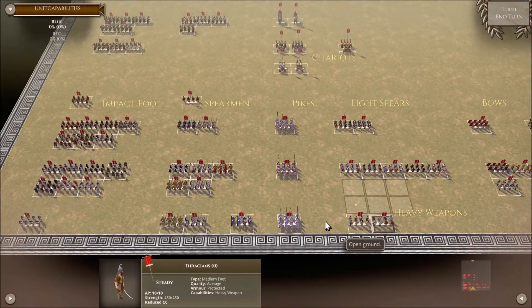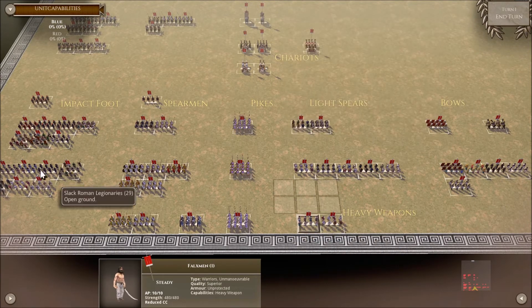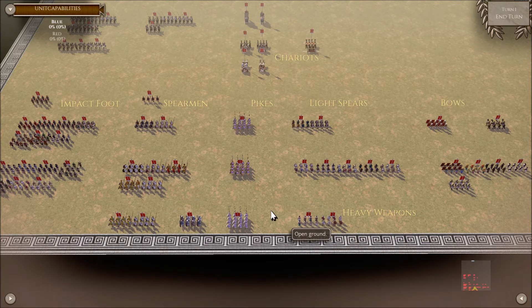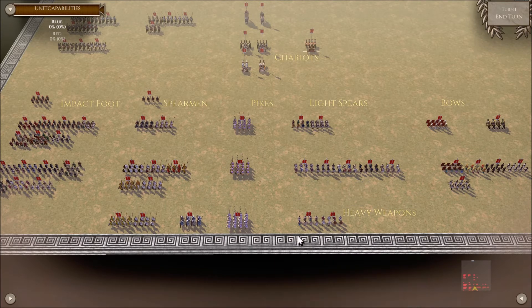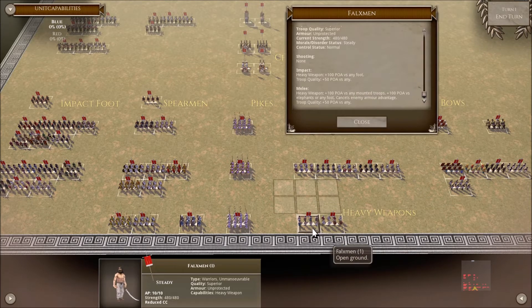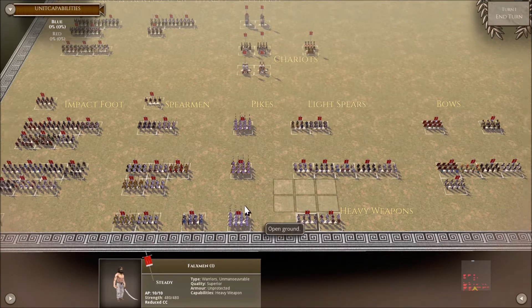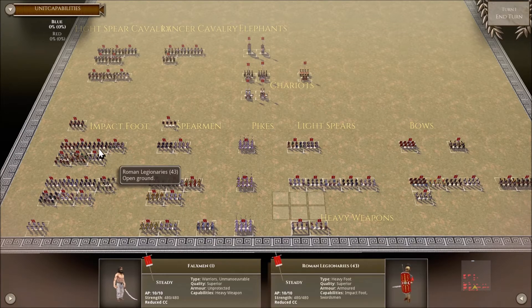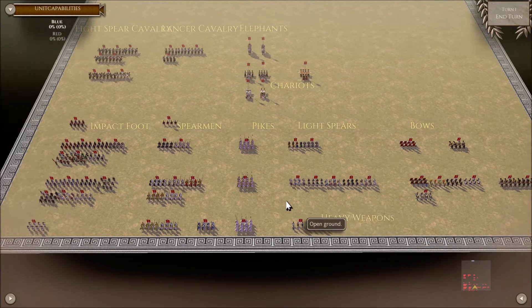Heavy Weapons: the best way to think about them from the Impact Foot standpoint is that they are basically like Light Spears — they'll get plus 100 on both impact and melee. But things like Dacian Falxmen and Thracians carry Heavy Weapons, and that will negate armor. So be aware that if you have armored units like Roman Legionaries, that armor POA is not going to apply in melee.